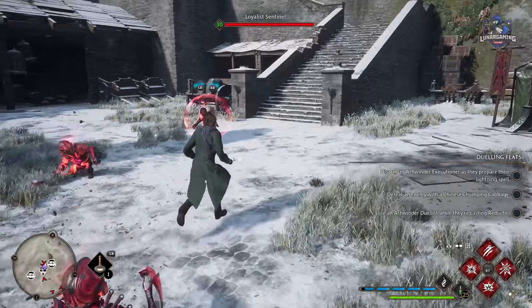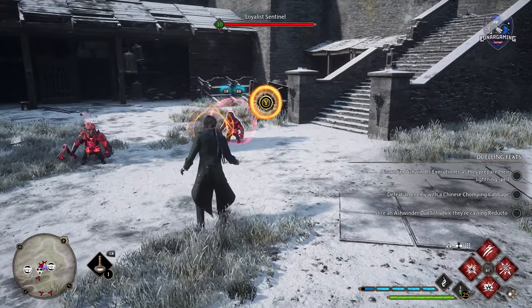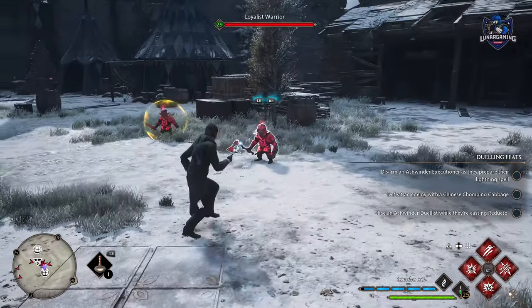Every time you get attacked and can block, make sure to hold down the counter button instead of just pressing it, as this will allow you to parry and use Stupefy, which will break enemies' shields and deal damage.